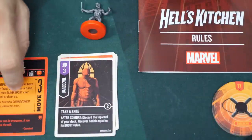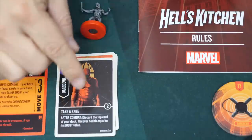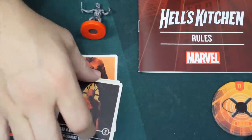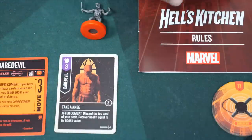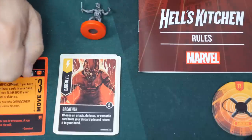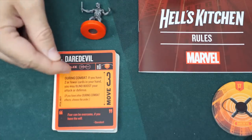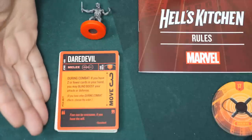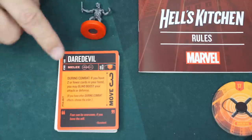Take a Knee lets you discard the top card of your deck and recover health equal to its boost value. Because you are blind boosting and burning through your deck, you are more likely to run out of cards — and your opponent has to watch out for his key attack card, of which you have two. As you use them, they get shuffled back into your deck. There are schemes that let you choose an attack, defend, or versatile card and return it to your hand. The whole idea is to be on the edge of running your deck out and having too few cards — which is normally bad — but getting boosts from being the underdog and hitting your opponent for all you've got.